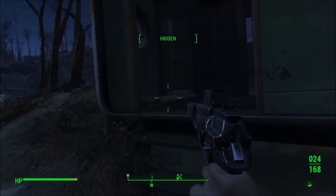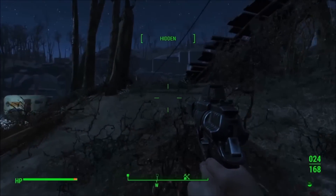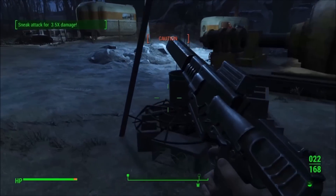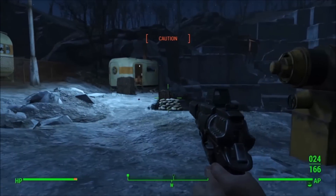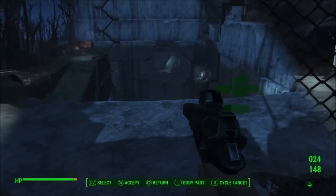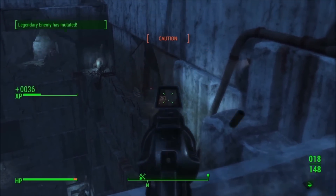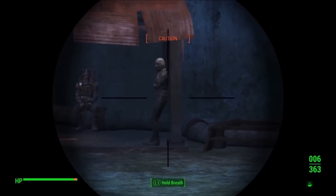I threw some points into lock picking because I cannot stand being unable to unlock things — I have to have loot, that's my thing. But for those of you who don't care about lock picking, going Lone Wanderer with this build will make you so ridiculously effective. You won't have anybody giving up your position, you'll be in sneak basically all the time, getting your critical modifiers and multipliers, doing a bunch of extra damage, carrying a bunch of stuff — and all your gear is ultra-light, so you're essentially walking around just a little bit heavier than nothing.